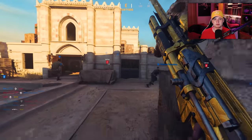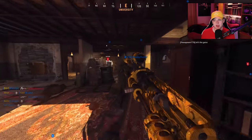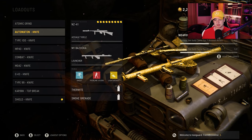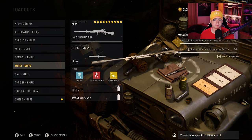I can see the light at the end of the tunnel finally with the atomic camo grind. I have everything diamond minus the bug weapons — I have everything diamond except for submachine guns and assault rifles right now. And with the ARs, I have every base assault rifle gold except for the STG.